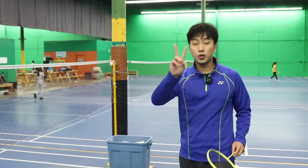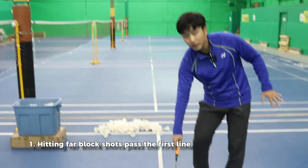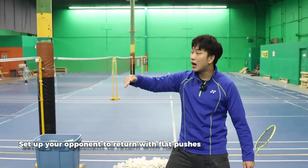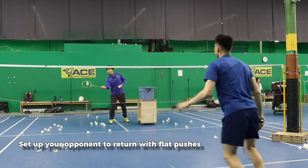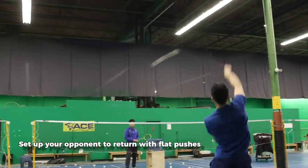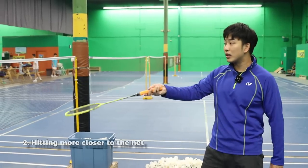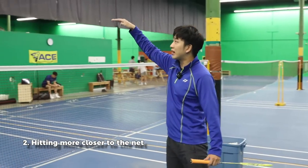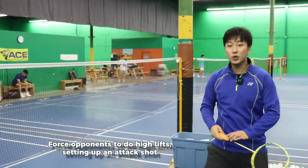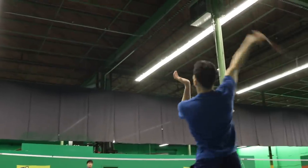Playing around the net can mean two things. One is either hitting far block shots to around the first line so that you're trying to set up their flat pushes. In this attacking playstyle, you're always looking for these flat pushes to come up and attack. The second type of net shot is when you're rallying — you can do a little fish net shot that comes really tight. This is going to force them to hit a net shot, and then you can come up and do net play to set up for that high lift to go into attack.